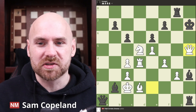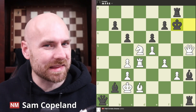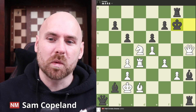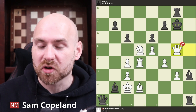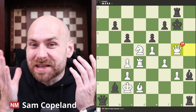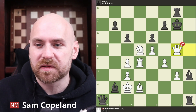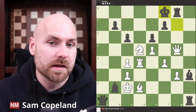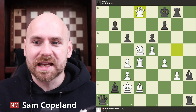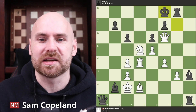King takes h7, queen h5 check, and king g7. What is your follow-up in this position? Now probably what black anticipated was the natural blunder queen to g5 check. This really seems like the only possible logical follow-up to the rook sacrifice. But after queen g5 check and then king f8, white can play queen d8 check or queen to e7 check, but ultimately there's only a draw by perpetual in this particular line.